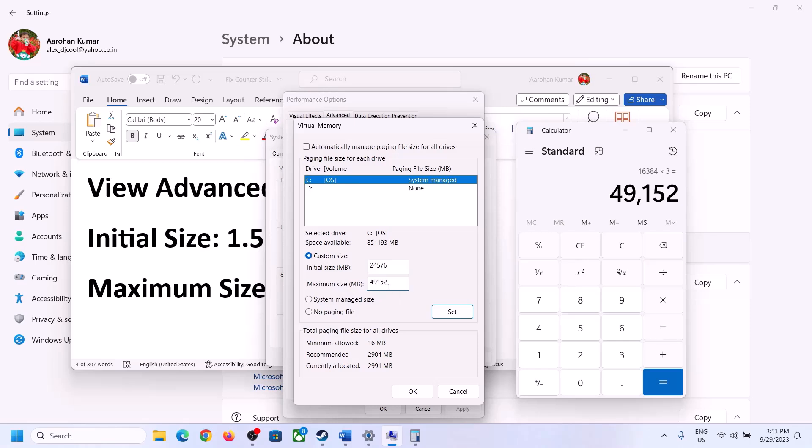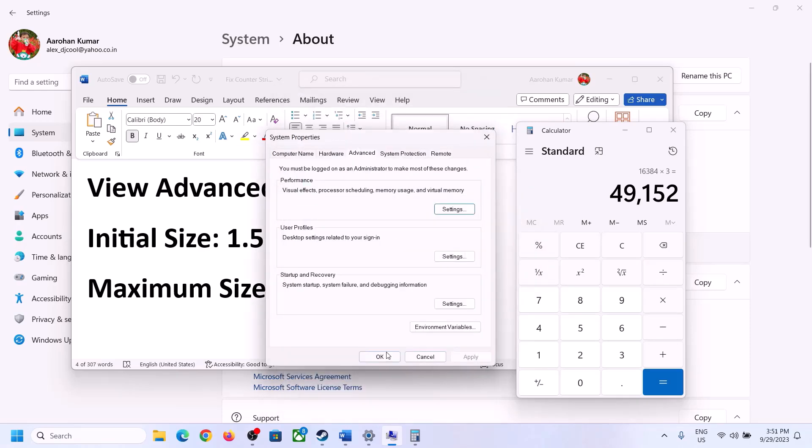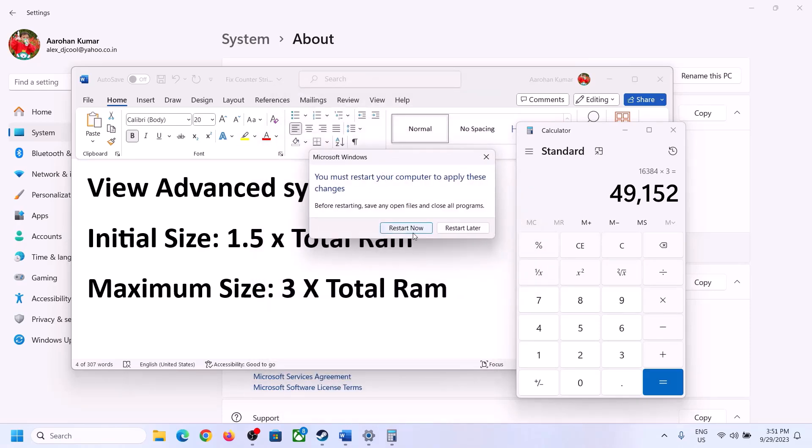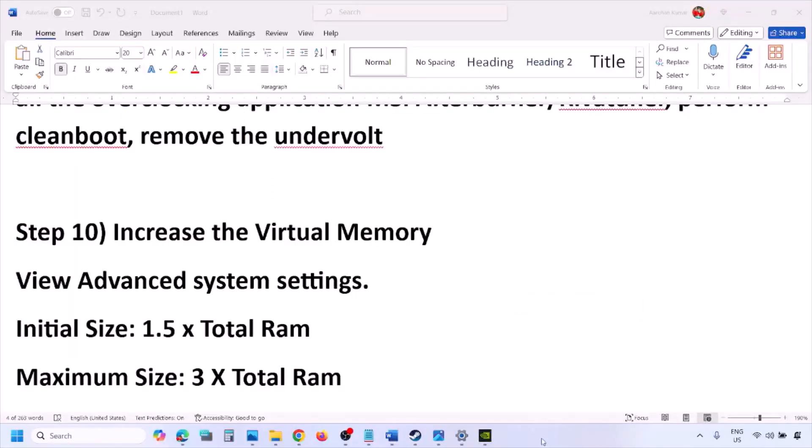Once you've entered the values, click Set, then click OK, Apply, and OK. Restart your computer — make sure you restart after this step.